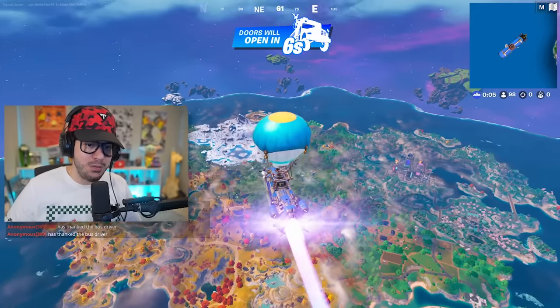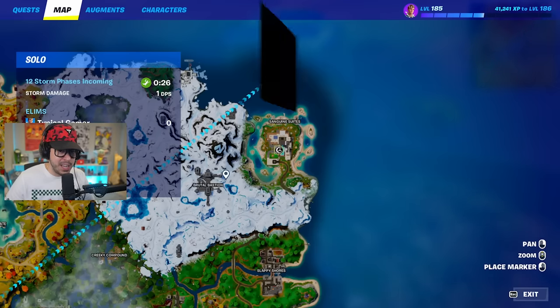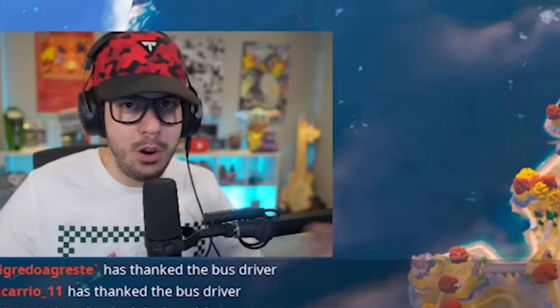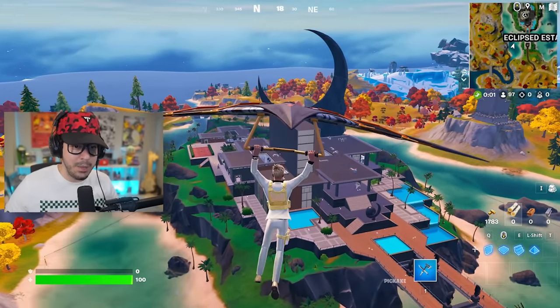First things first, where do we get heist bags? Well, at each of the new locations — Relentless Retreat, Clips, The State, and Sanguine Suites. You can actually get them at a few other locations too, I'll go over those in just a bit. I love landing this spot — it's also like the most popular location on the map now.